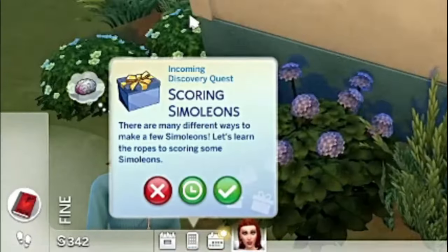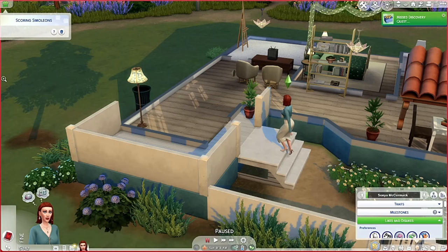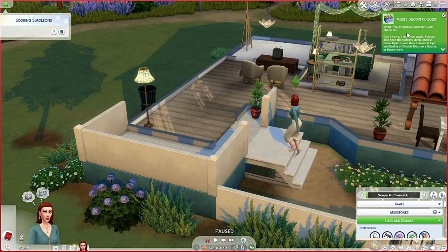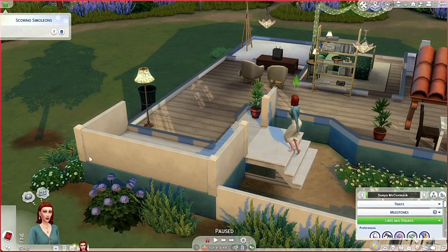A discovery quest popped up — 'Scoring Simoleons: there are many different ways to make a new Simoleon, let's learn the ropes.' I accidentally missed it but we got 400 bucks just for that. Then it said 'money can't buy happiness but it sure helps keep your Sims content.' So now we have 742 Simoleons, which is sweet.